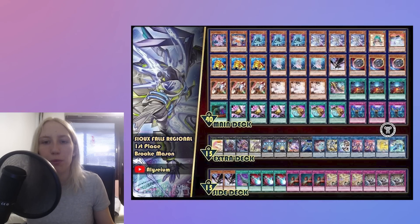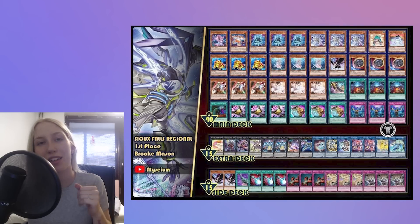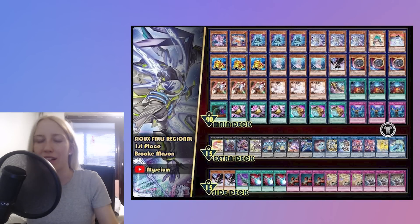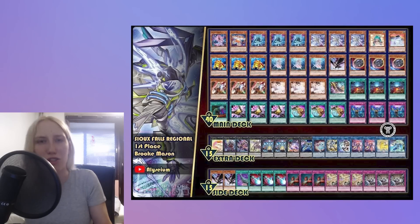Looking at the extra deck, it's pretty standard for Sprite. In the side deck, the tech choice I'm most excited about is definitely A-Pointer. I did the tech cards tier list and I put A-Pointer in decent, but I think I should have put it a bit higher because it's very important for the Sprite deck. We also see DD Crow in the side, which makes sense — it's the first regional, you can't really know what to expect. Nibiru in the main is kind of bold, but from listening to the deck profile, they said Nibiru would be considered cuttable from the main deck, which also makes sense.